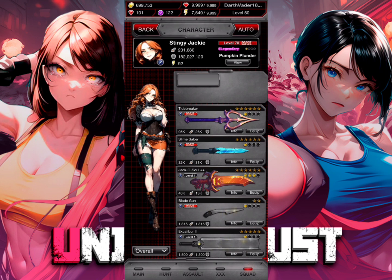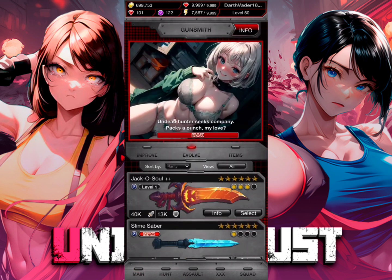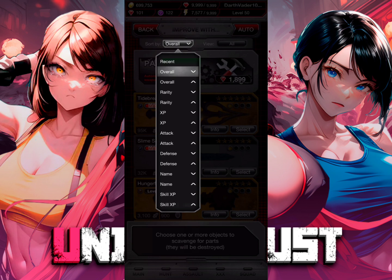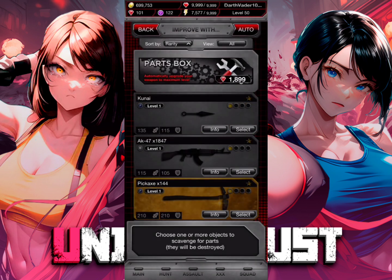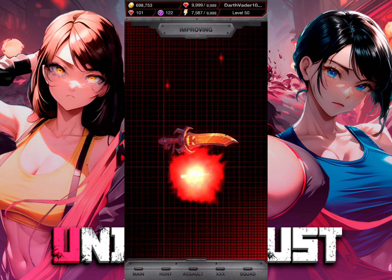Let's go ahead and equip — oh, it's already equipped. It's only level one right now, so we're going to have to upgrade it to show its full potential. Let's go back to Gunsmith and switch over to Improve, and we just select it. Now we're going to sort by lowest rarity. I have over a thousand, nearly two thousand — definitely enough to finish it off.